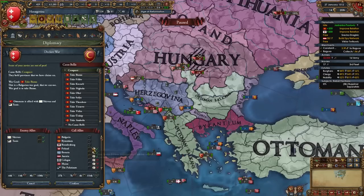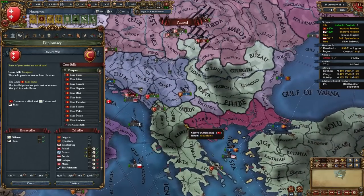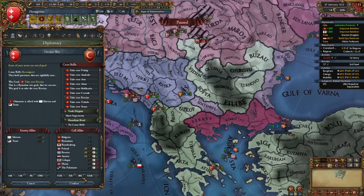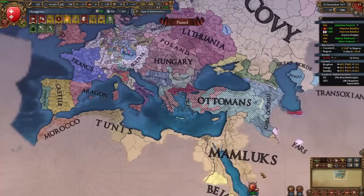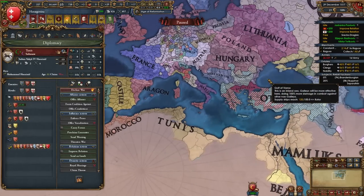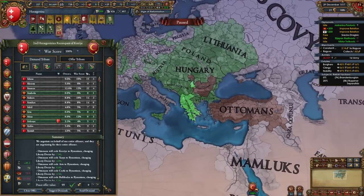Let's do a reconquest for that province — there we go. And just like that the Ottomans are at 100% war score: no troops left, fully occupied. I even made Tunis break their alliance with the Ottomans. This is the end for you, my friend. And this is what I'm going to take in this war.